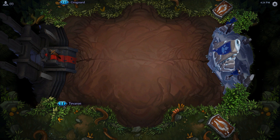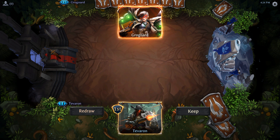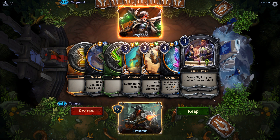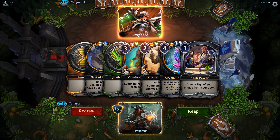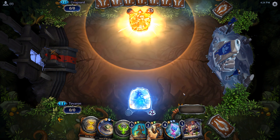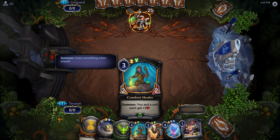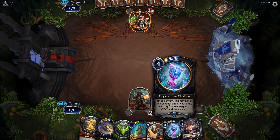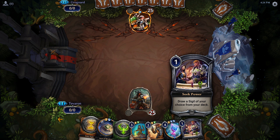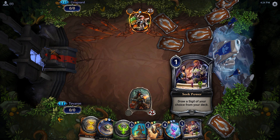That is a pretty decent hand — we'll keep that. We get to play Seek Power turn one, potentially silence something turn two. We've got a good turn-three play and we've already got our Chalice in hand. So we'll almost certainly be fetching Primal with our Seek Power unless we top-deck something that gives us another Primal faction.